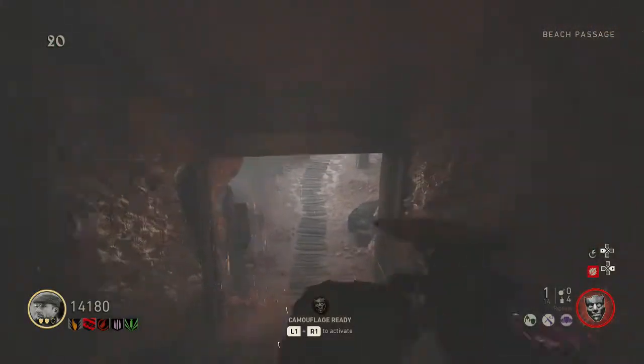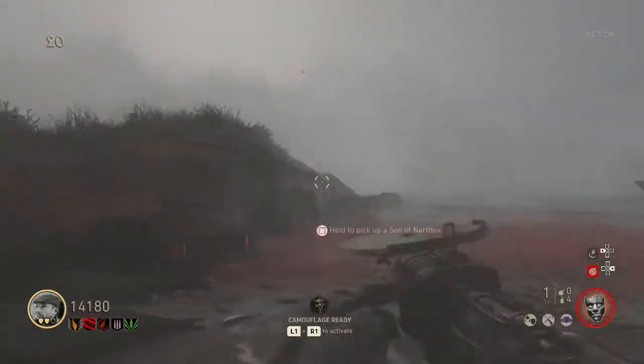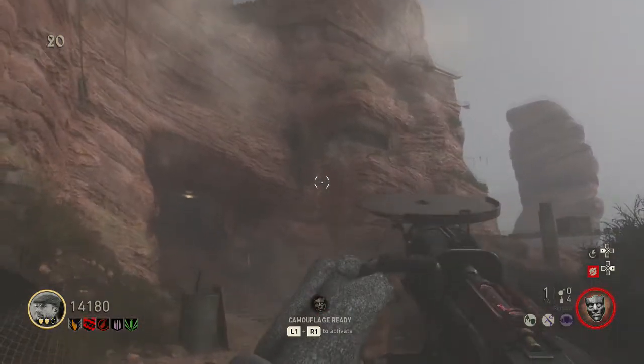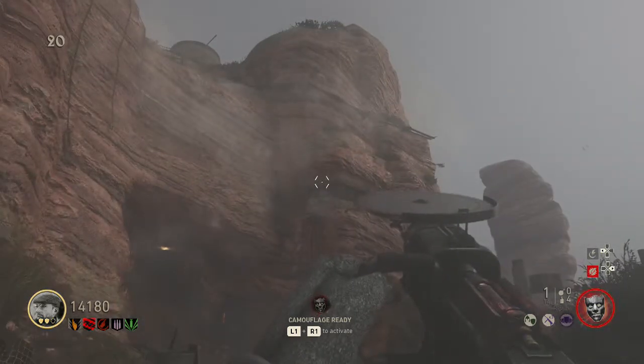Here are all the spawn locations for the red rocks. One spawn location is at the beach — if you look up to the cliff side above this bunker window where I'm pointing, that's where the red rock is.